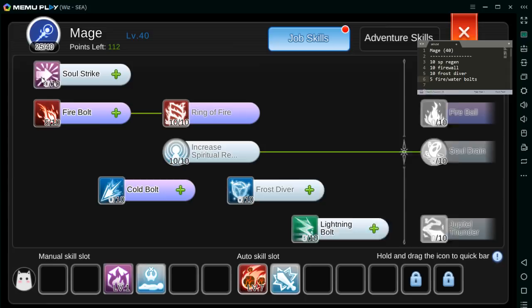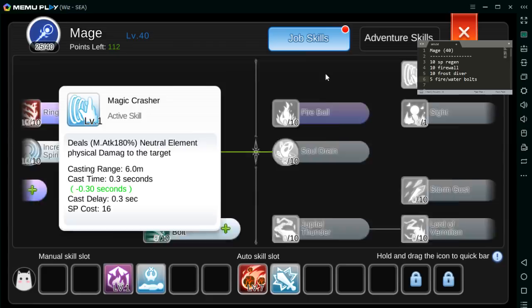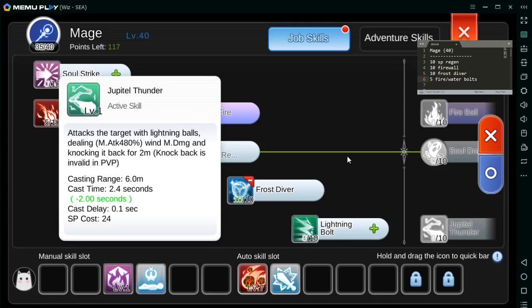Hindi na nga natin gagamitin yung mga single target. Nung umpisa meron ng Soul Strike — low cooldown tsaka instacast. Pero nagka-MS na, wala, di na kailangan. Tapos meron din namang Magic Crusher sa Wizard, so hindi na talaga siya efficient o magandang gamitin. Kaya dito ang titilang choice nalang is Frost Diver — na siguro nakakaalam kayo sa classic, magandang combo with JT.